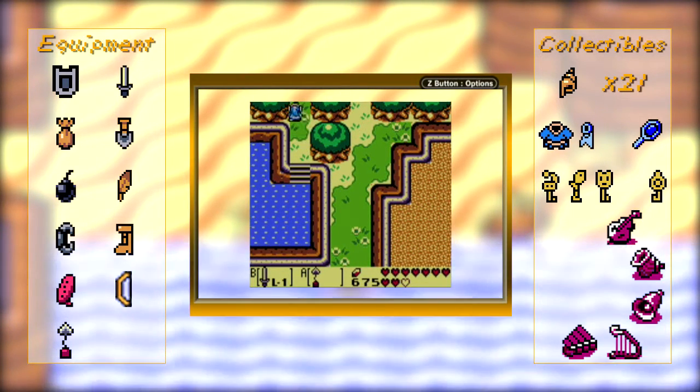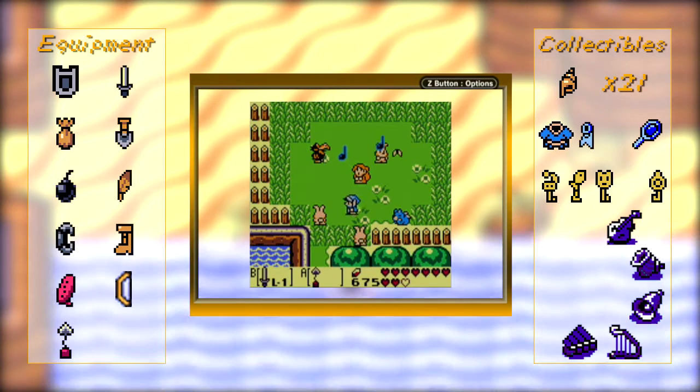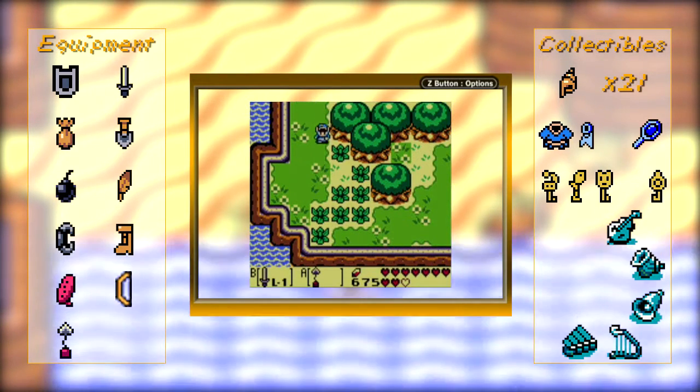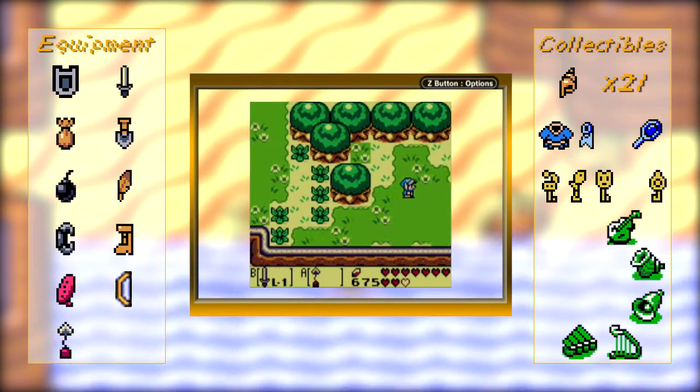Link, you can continue being creepy all you want. We need to go around this way. We can finally go up to that cave that is next to Mabe Village and get a nice little reward from there.